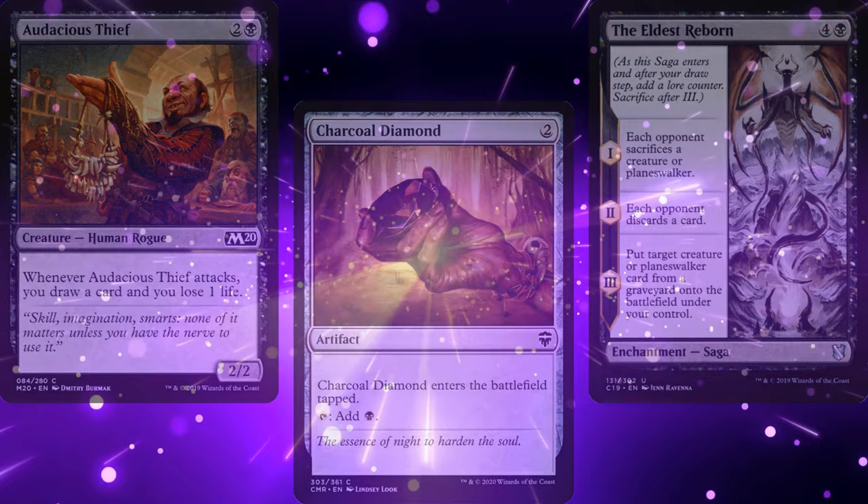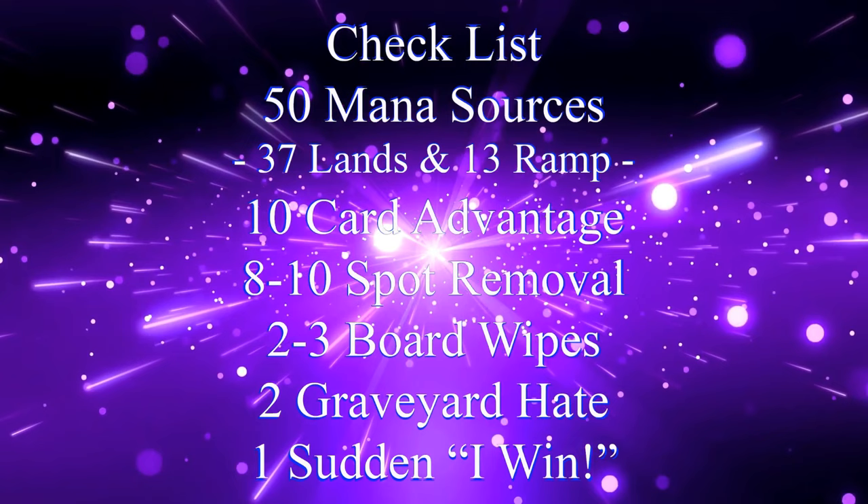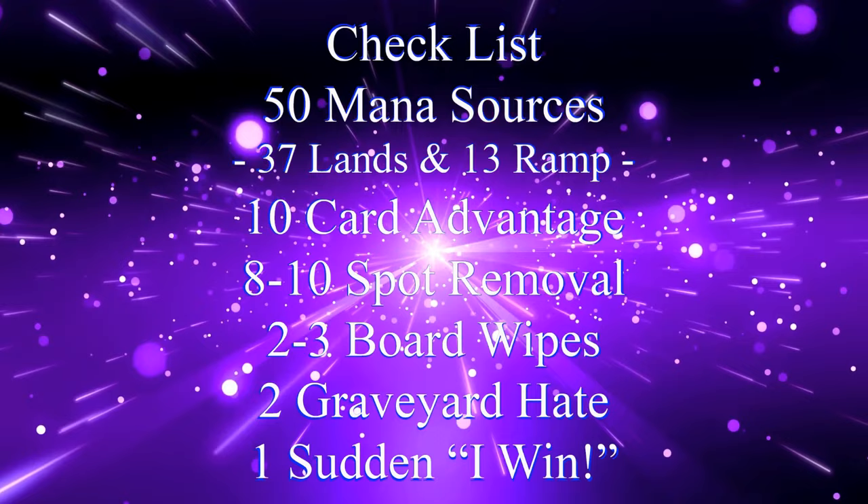In order to build a functional commander deck, you need lots of different pieces, which is why I try to rely on my handy-dandy checklist: 50 mana sources, usually split between 37 lands and 13 pieces of ramp; 10 pieces of card advantage; 8 to 10 pieces of spot removal; 2 to 3 board wipes; 2 pieces of graveyard hate; and 1 sudden I-win card.